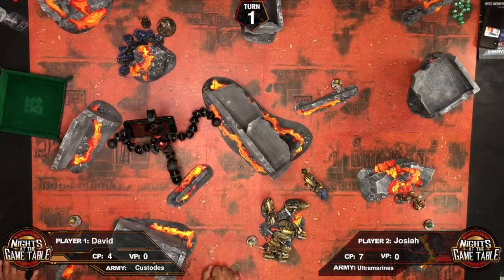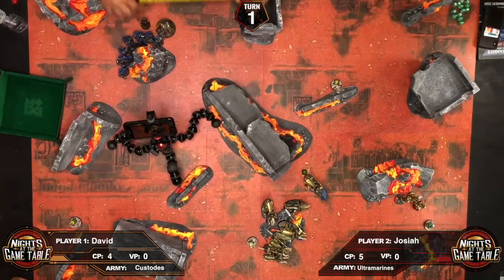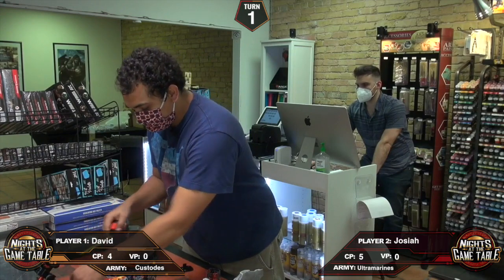Josiah starts by spending two command points — going down to five — to give the Hellblasters a plus one to wound. He attempts to give the squad a buff, but his Librarian is not Tigarius, just a regular Librarian. He proceeds to the movement phase.